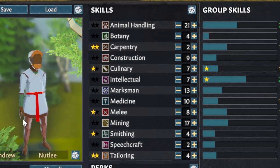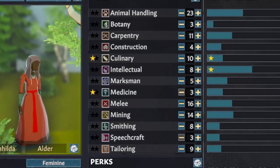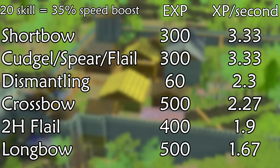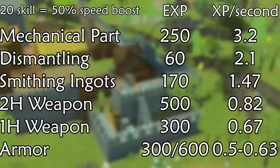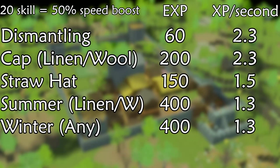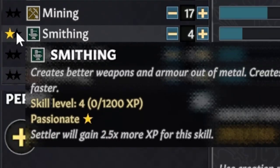Ever wonder how to best raise your colonist skills? I timed every way of training each of them and I'm going to go over the fastest and most efficient ways to do it. I learned a lot while researching for this video. Did you know that smithing weapons and armor is the worst way to train it, or that the fastest skill to train is one you're probably not touching?